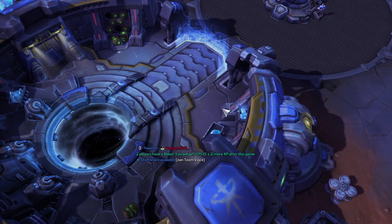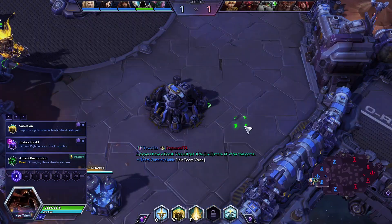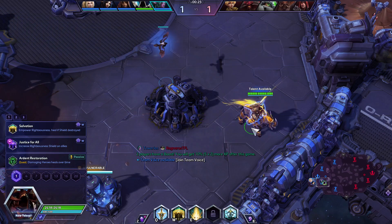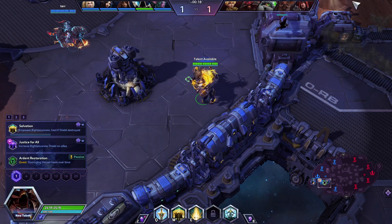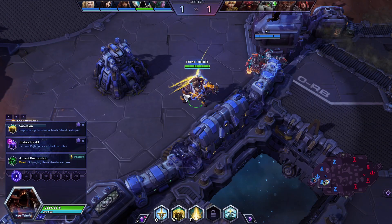All right, we find ourselves on the Braxis Holdout today. This is a decent map for Tyrael, just due to the fact that Tyrael is not a big fan of rotations. Whenever Tyrael is rotating, it's typically to save an ally rather than gank an enemy. Because his E empowers allies and grants movement speed, it can help with chase down as well as running away in most instances.